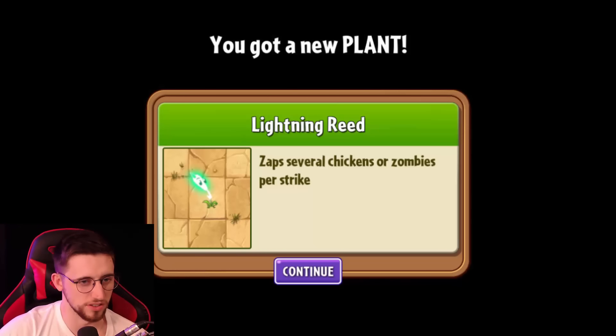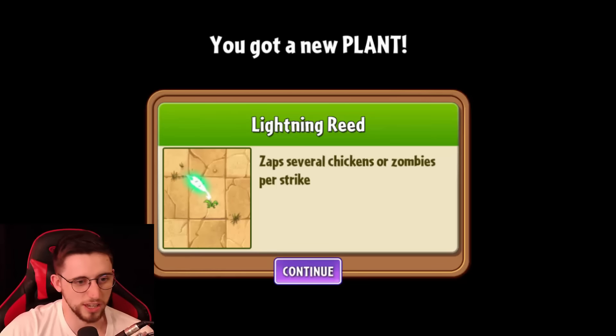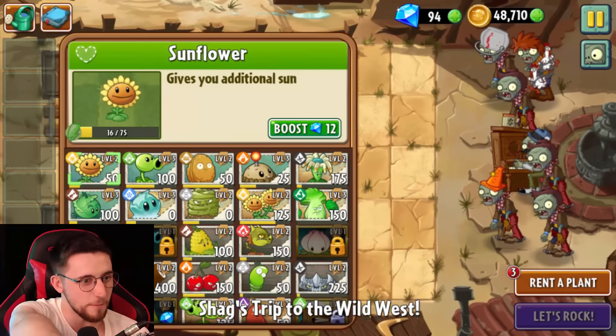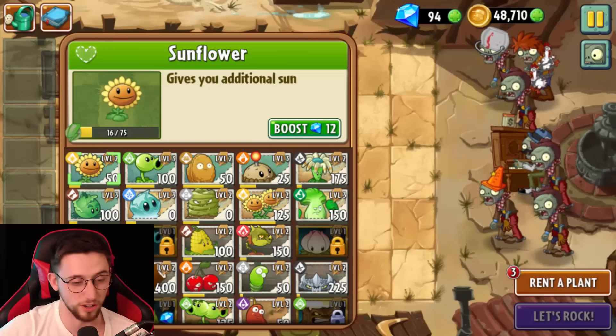Also, one more day until I get Torchwood. Zap several chickens or zombies per strike — oh, the chickens. I had to face them in the Piñata Party once, they're annoying. You get these guys where you kill them and they just let loose like ten chickens, and they can full-on just run straight to the end and give you a game over if you haven't got anything that can quickly get rid of them. That's when we need the Log from Clash Royale — that would deal with it. All right, chickens — I see it right on cue. They're organized.